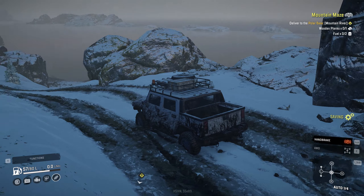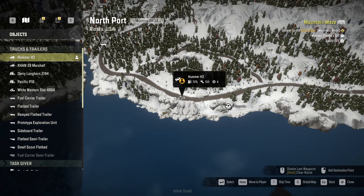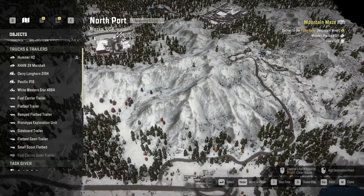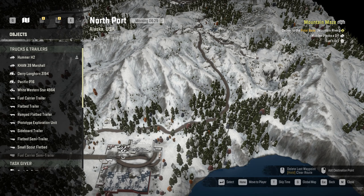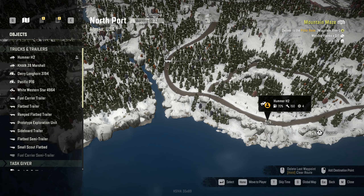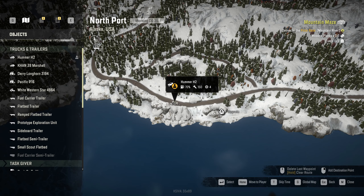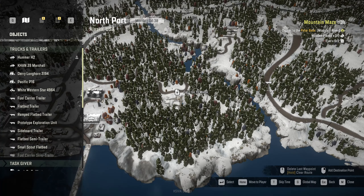Hello guys, welcome back to SnowRunner - back in North Port with the Hummer 2. Let me go to the map so you remember where we were. We did a quest to bring a fuel trailer up here, then came back down through here, did some radar. There's a road going into here but the radar didn't pick up anything. I made my way out to here - you can see where the radar trailer is. I did radar here and picked up an upgrade right down here, which is kind of odd because this place wasn't in the shadows or anything. I also found another task over here that the radar trailer picked up.